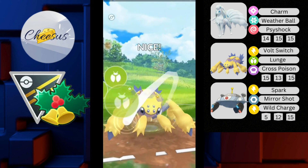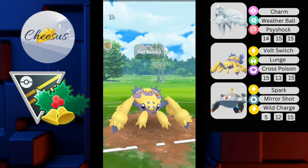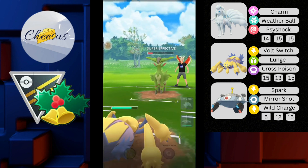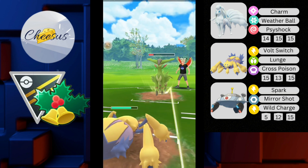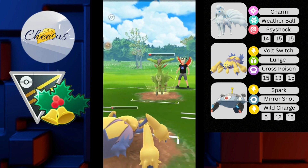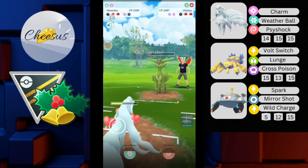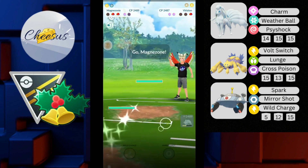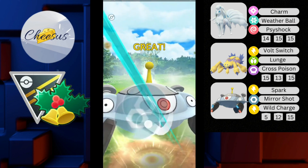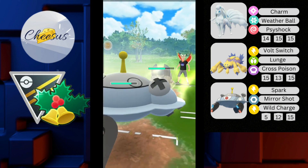He switches into Alolan Graveler — and he actually has Farizian in the back. I go straight for Lunge to debuff it, and he no-shields. I continue to farm and throw Cross Poison. He throws Stone Edge before I get a move — it doesn't take me out. I continue to farm but the opponent throws Sacred Sword, which takes out Galvantula. I come in with Alolan Ninetales and then go straight into Magnezone.